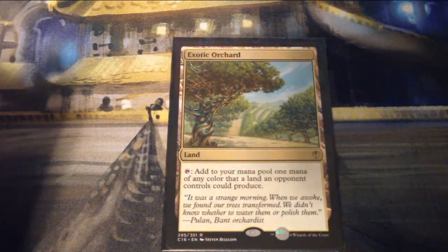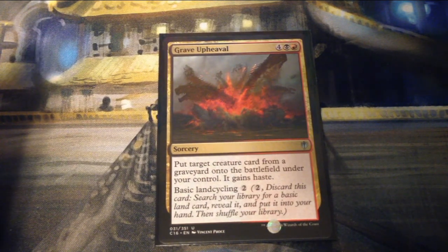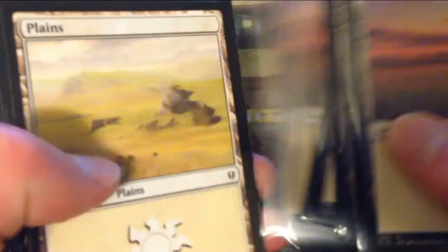Exotic Orchard is a land that taps to add one mana of any color that a land an opponent controls could produce. Grave Upheaval is four, a black, and a red for a sorcery — put target creature card from a graveyard onto the battlefield under your control with haste; has basic land cycling for two. The deck has basic lands: five Plains, five Islands, four Swamps, and four Mountains — a relatively even distribution.